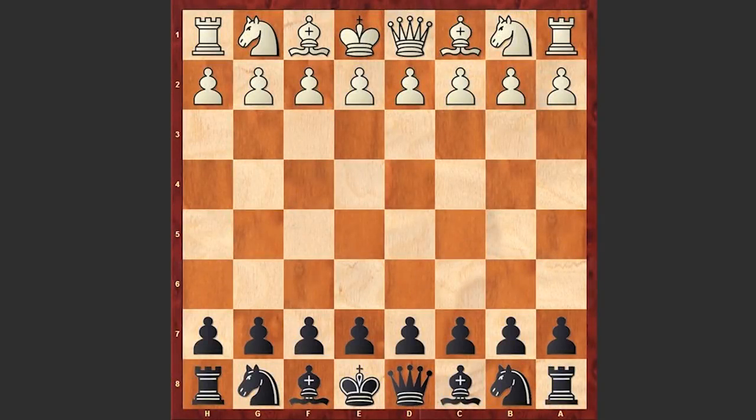Hello chess lovers, I have a very beautiful game for you played by 10-year-old Nigel Short. As you know, Nigel Short was a chess prodigy and he attracted significant media attention as a 10-year-old by defeating Viktor Korchnoi in a simultaneous exhibition. But today we are not going to cover that game — we will cover that game later.